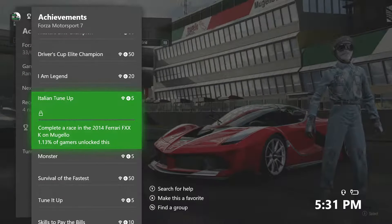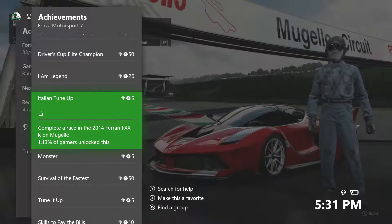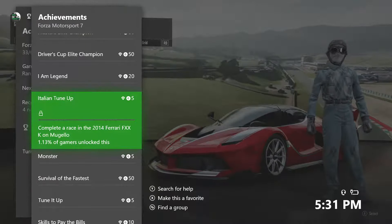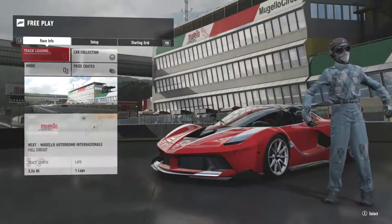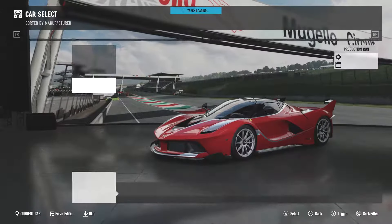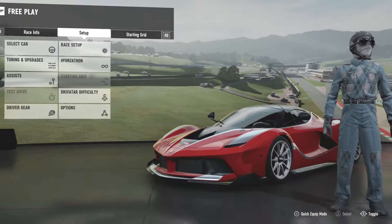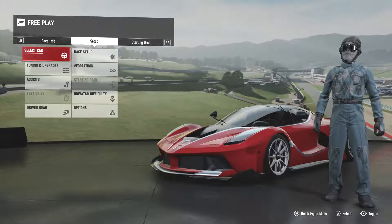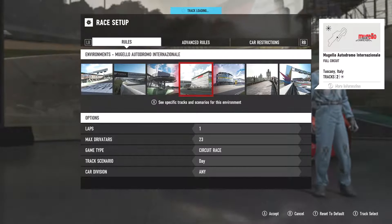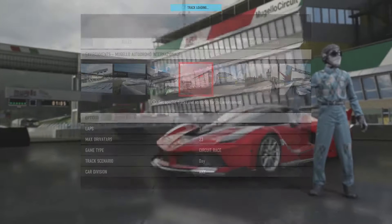TGS presents Forza Motorsport 7 achievements - Italian Tune-Up, 5 gamerscore, 1.13% rare: complete a race in the 2014 Ferrari FXXK on Mugello. We're already loading in. You want to get this specific car, the 2014 Ferrari FXXK, and you also want to do it on the Mugello track. I'm doing it on the full circuit to be safe, one lap.